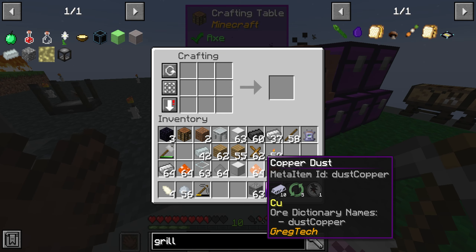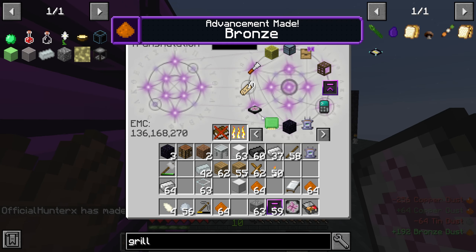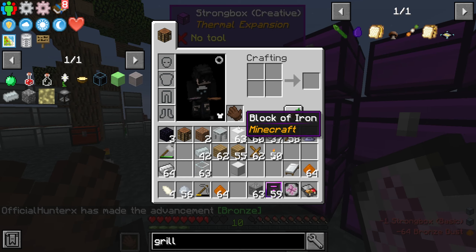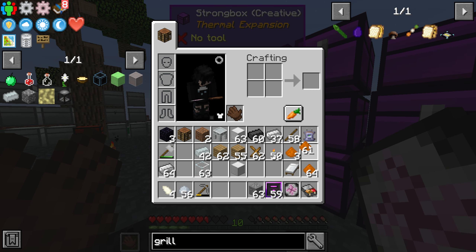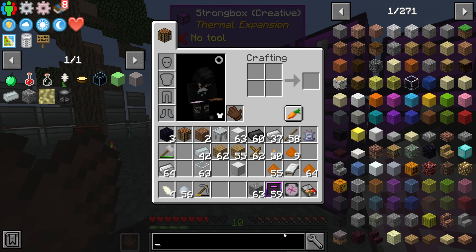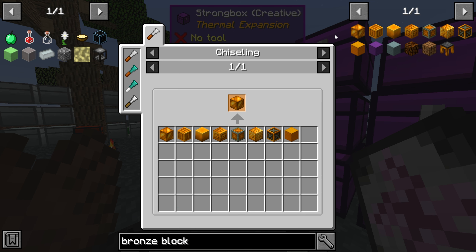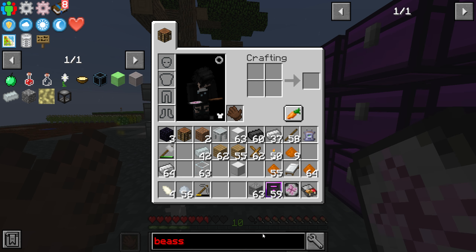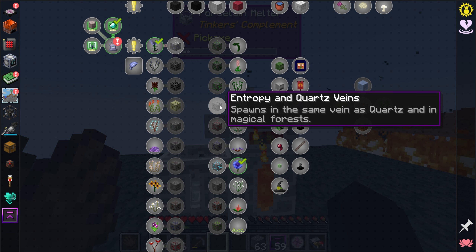Let's grab three stacks of copper and three stacks of tin, combine them to get bronze dust, then smelt it one to one. I just need nine of these to make a block. Does the bronze block let you decompress it into ingots? It doesn't look like it allows that. That means I'm going to need to make some brass — which requires zinc.